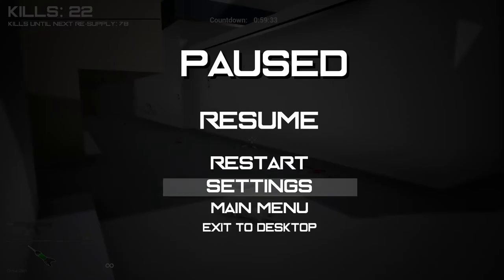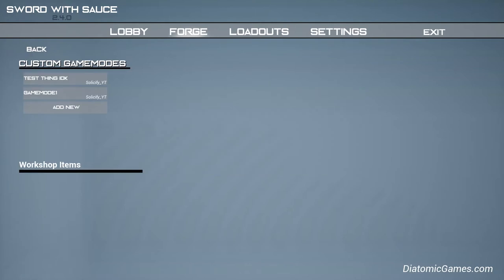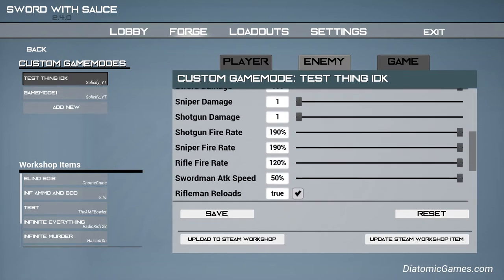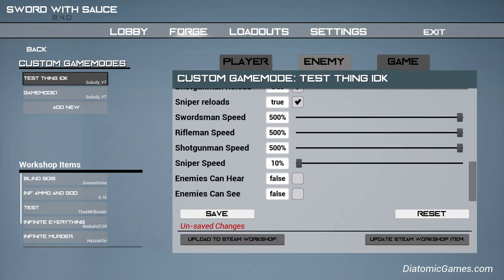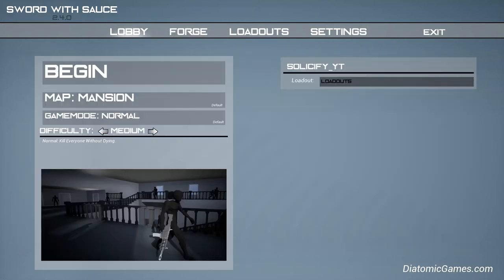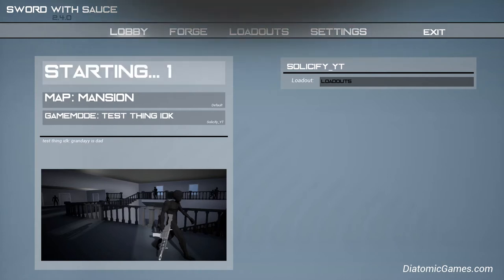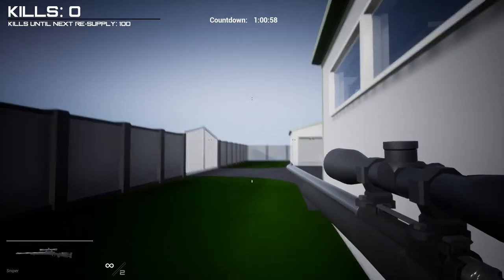Let's actually edit it. This is how you edit it - you just go back to that, press testing which is what I named it. Enemy speed - you can make them really slow. Save. Let's go on this one. It's going to be really hard on such a small map.